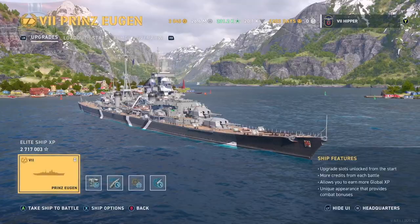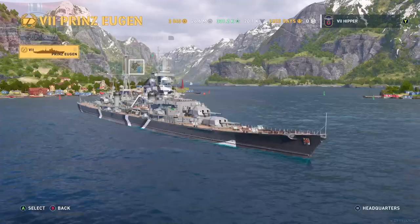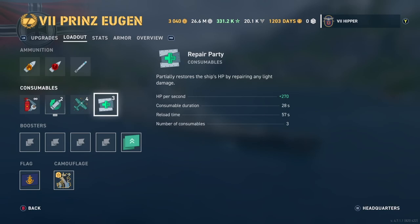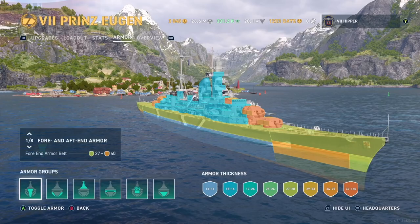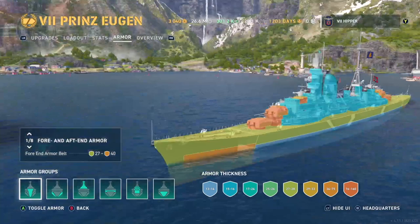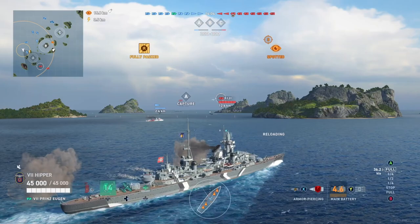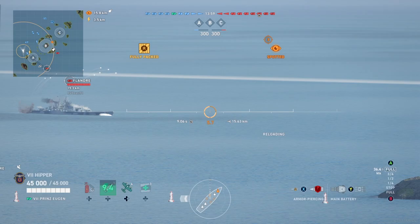I'm using an agile build here with legends, all the usual things - the same build I use on my Hipper. The only difference is I've left the reload boost on this ship. You can switch it for a sonar if you feel like it, but I'm showing off the Eugen here with 2.2 rudder. In normal gameplay you wouldn't change your sonar - that's the whole thing with these ships - but it's pretty much the only thing that sets Eugen apart from Hipper.